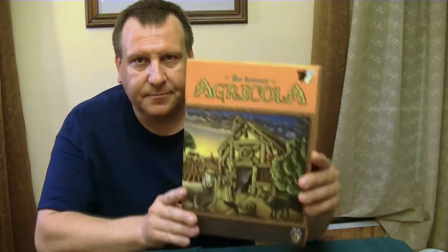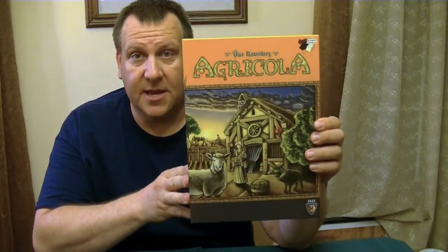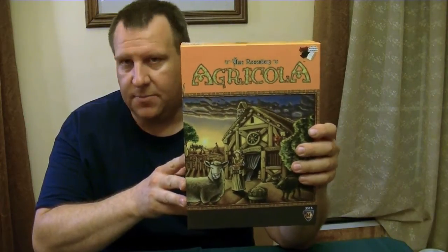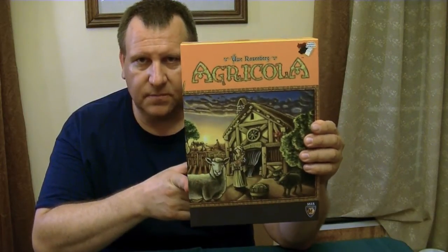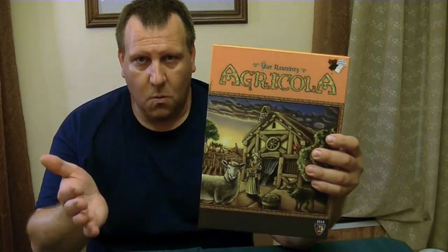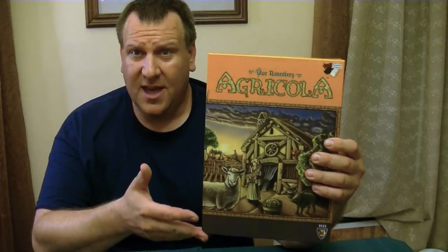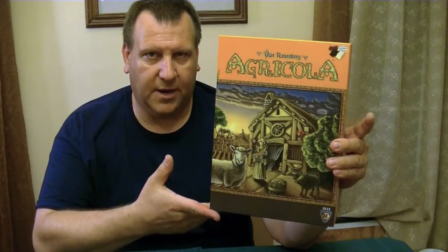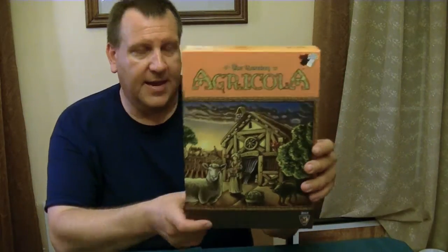Hi, this is Dave and welcome to the table. Today we're going to be taking a look at Agricola. This is the 2016 revised edition published by Mayfair Games in partnership with Lookout Games. This is a worker placement resource management game for one to four players, ages 12 and up, plays anywhere from 40 minutes up to two hours depending upon the number of players.